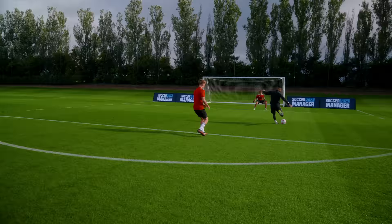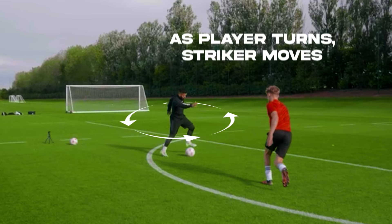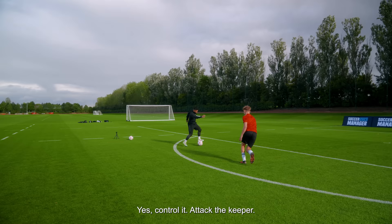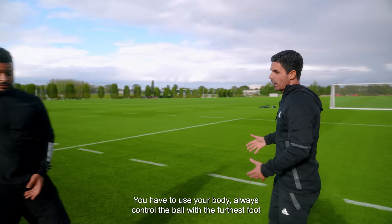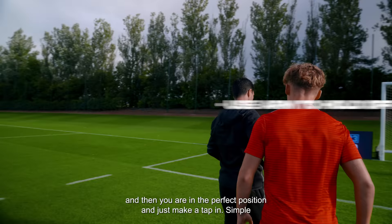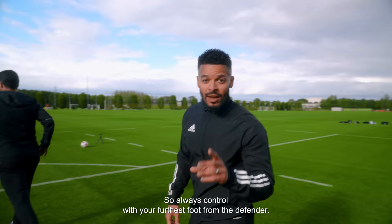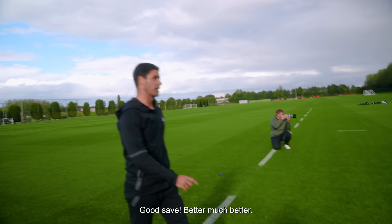Perfect. Now you have to move in relation to me. So if I'm here, nothing. The moment I turn, that's the moment you make the move. You have to attack the goalkeeper. You have to use your body. Always control the one with the furthest feet, so you can use this — take him away. Decision is just like a top, simple, that's key. So always control with your furthest foot from the defender. The trigger for you is when I turn. Good chase. Better. Much better.